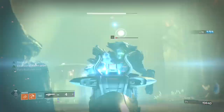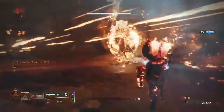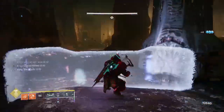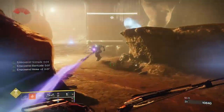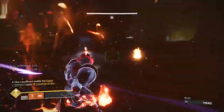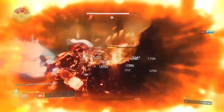Seen here I'm running a 1600 master campaign story solo at 20 under light and it is still devastating. I'm running Sol Invictus over Roaring Flames as I didn't really feel I needed the extra strength. Solar ability final blows, hammer of sol impacts, and defeating Scorch targets creates sunspots. Your abilities regenerate faster and your super drains more slowly while standing in sunspots. Sunspots apply Scorch that deals damage to targets inside, and your sunspots will also give you restoration.